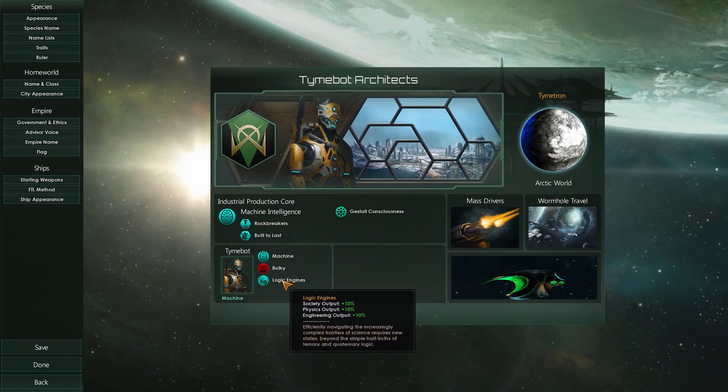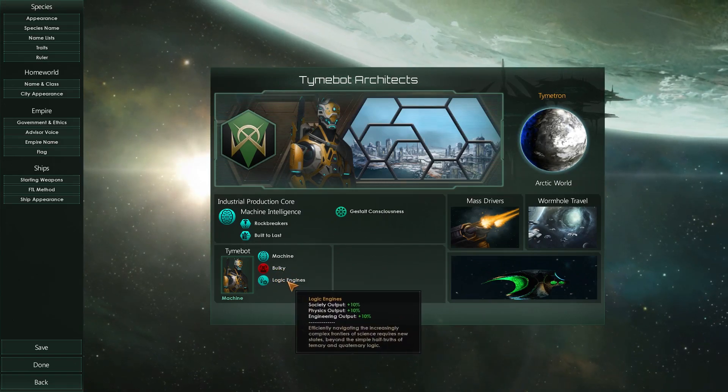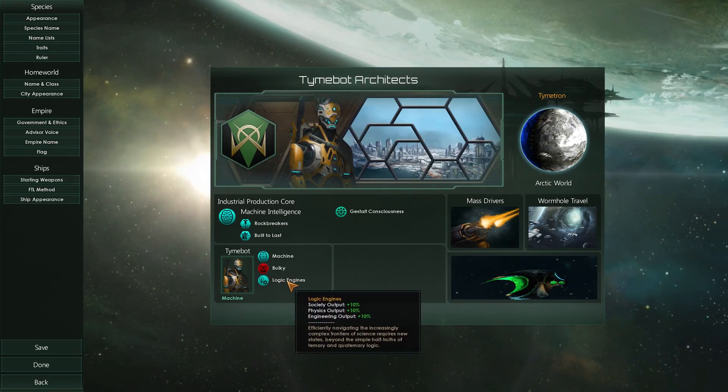Logic Engines is what I wanted to take - I needed two points so that's why I took Bulky. Logic Engines allows for 10% society, physics, and engineering output, which is pretty nice.